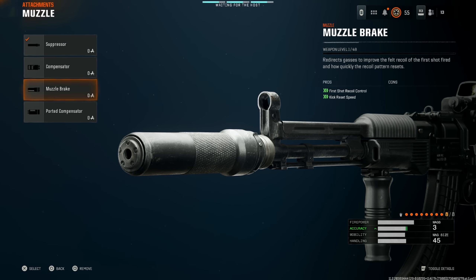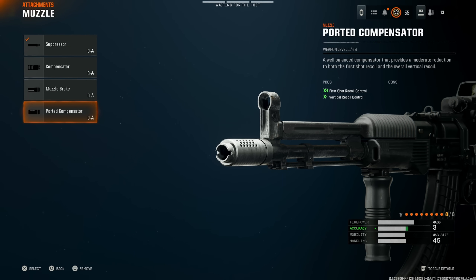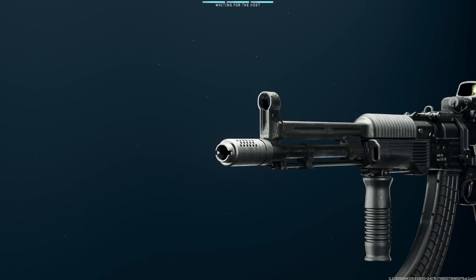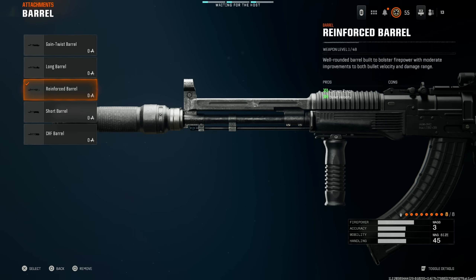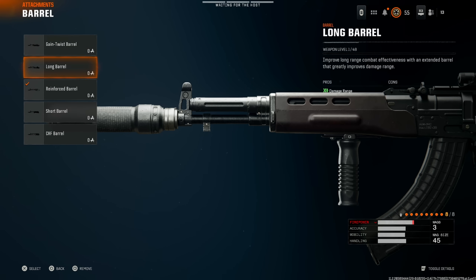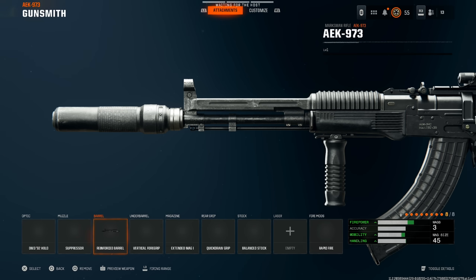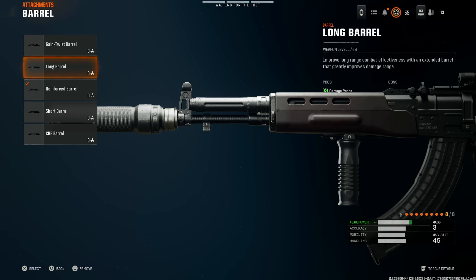Next, we're going on with the suppressor to stay off the mini map. If you don't want the suppressor, you can put on the ported compensator for the least amount of recoil possible — I'll show both versions. Next, the reinforced barrel: it combines the benefits of both the long barrel and gain twist barrel in one, so I'd suggest the reinforced barrel, though long barrel is also fine.